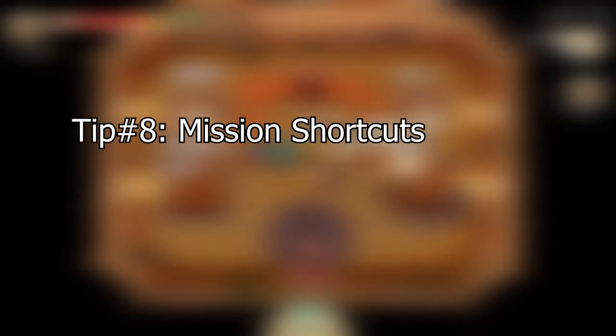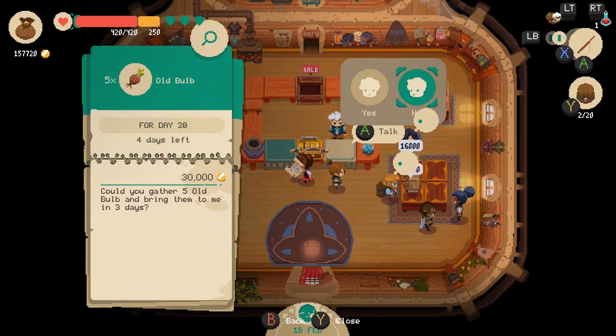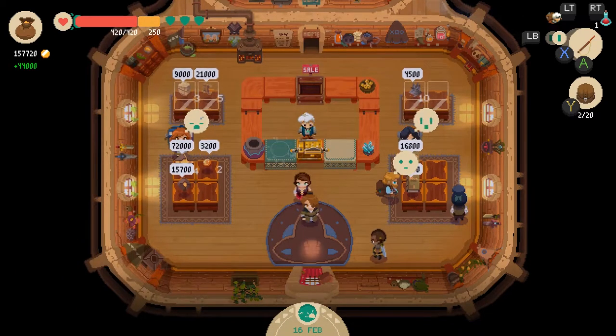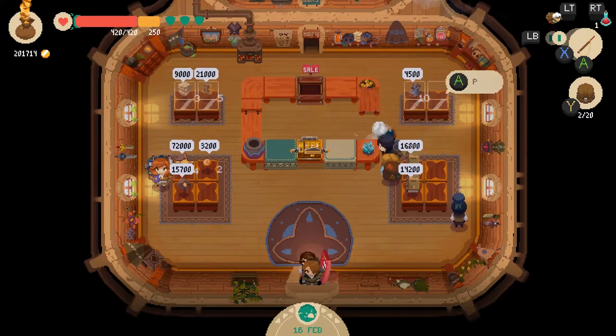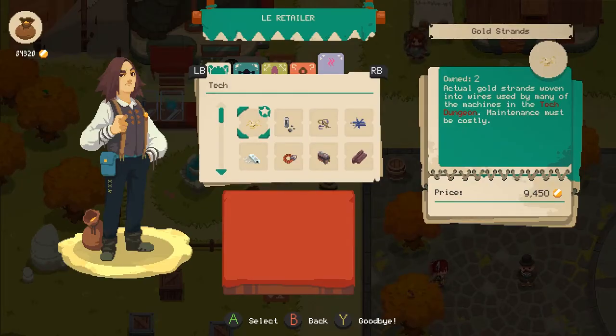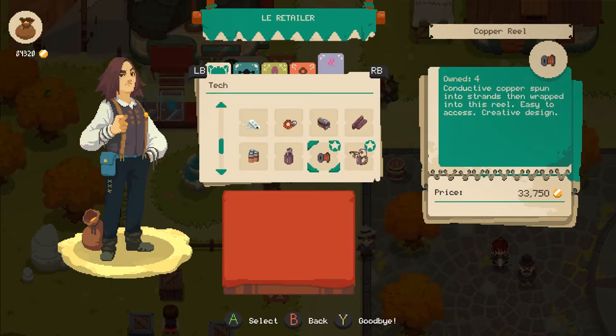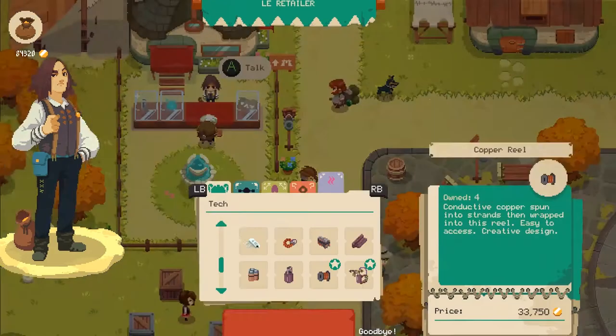Regarding missions you receive from villagers, this is the easiest way to make money by just doing regular things like dungeon diving. You'll get a variety of missions, but for the ones where you need to fetch items you might need the retailer's help. I know everybody hates this guy but you might come one short of completing the mission. You could always buy the last item you need from him in order to get a good payday.